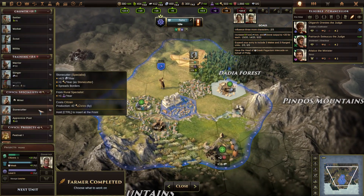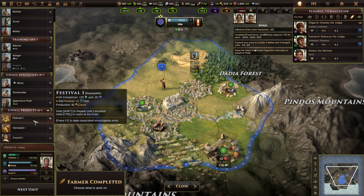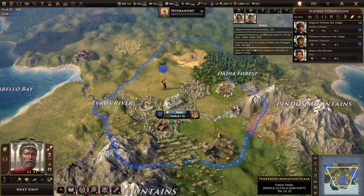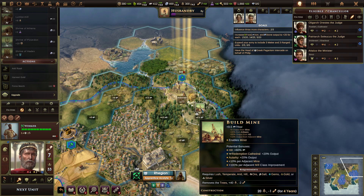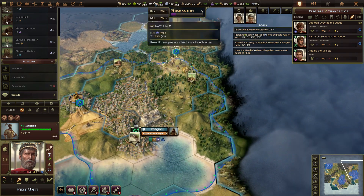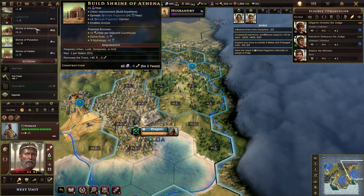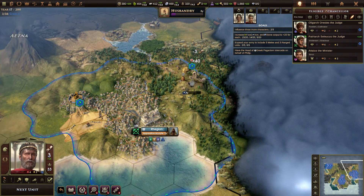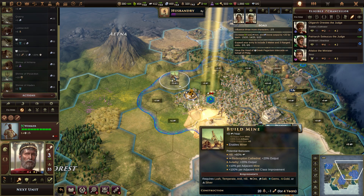Idol. Stonecutter, miner, apprentice, poet. Or we can start doing some fun things — have a festival. It's not even remotely relevant, but whatever. Build a mine — yeah, we need mines. Can you build a quarry somewhere? Build another mine.